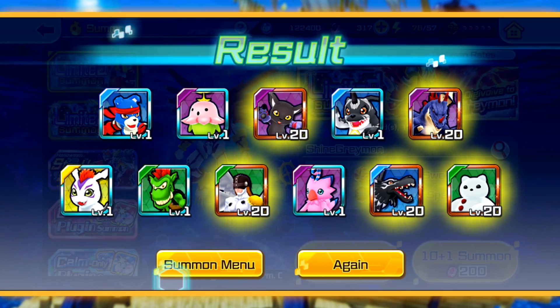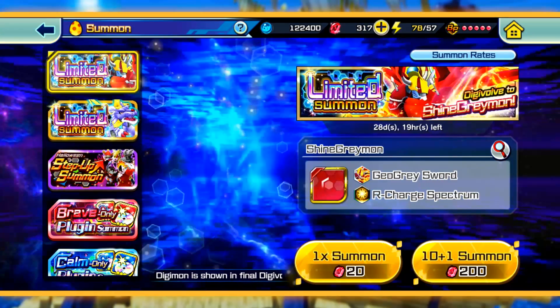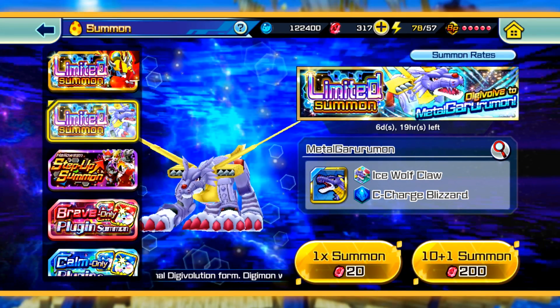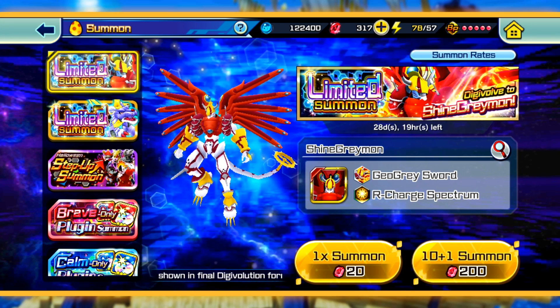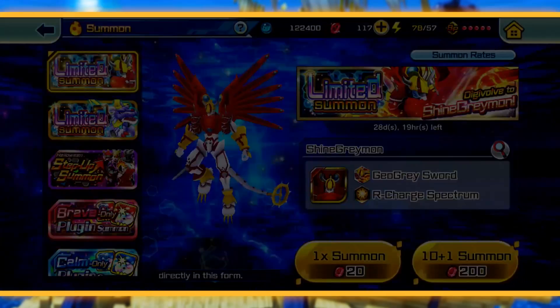I'd be lying if I said I expected to pull the unit on this banner. For the record, I don't recommend summoning on it for most people. It's here for a month, so you have time to stock up and go at it if you really want to. I just don't really recommend it — step-up summons are definitely better value, and that's how it is in pretty much every game. I just wouldn't recommend pulling here personally, even though I'm doing it.